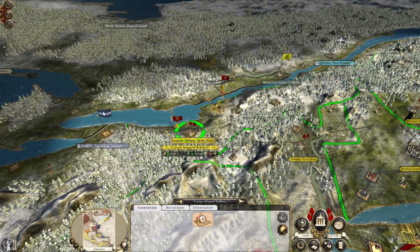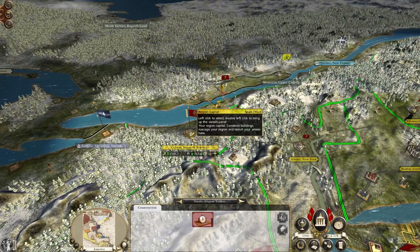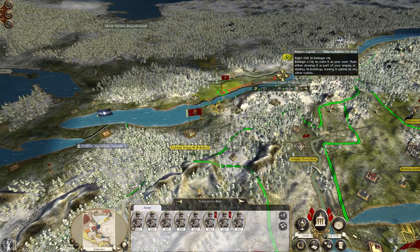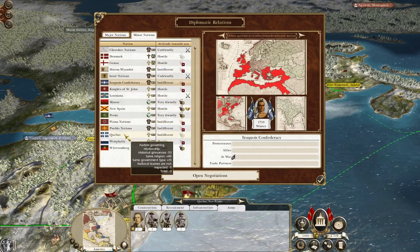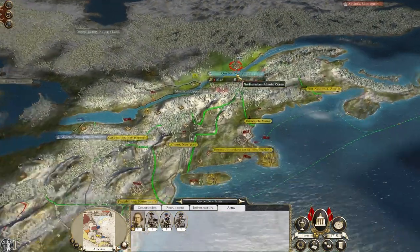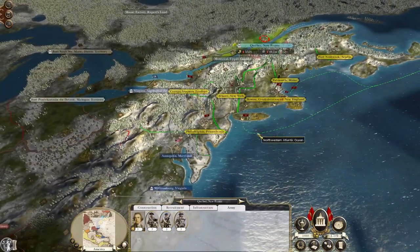Although we can't really leave the territory yet — we're repairing the church school, trying to get the conversion rate up. The main thing is to hit Montreal first. We'd like to take out Quebec, but it depends on what they do diplomatically. We could trade with them — I mean they are a Catholic nation.